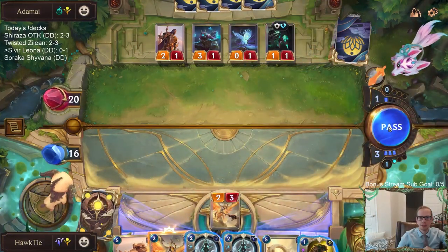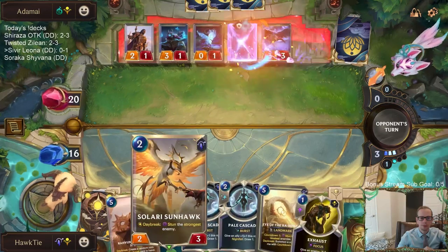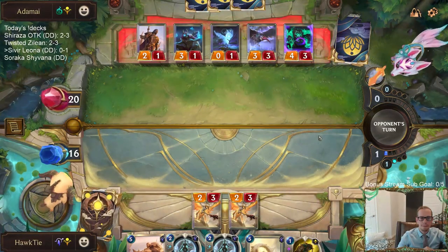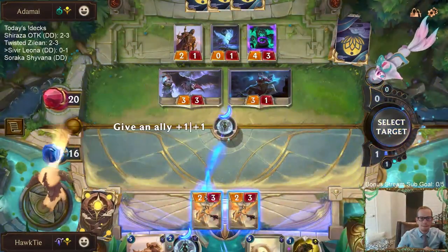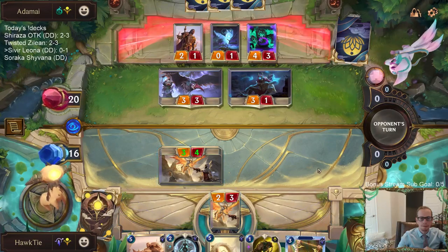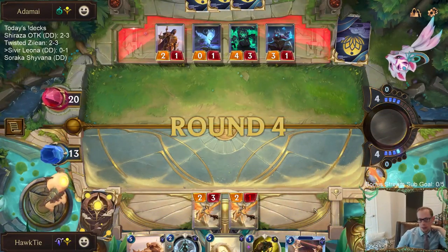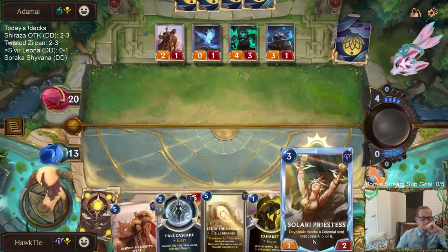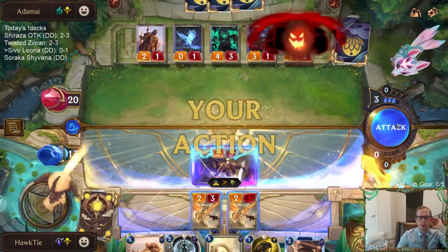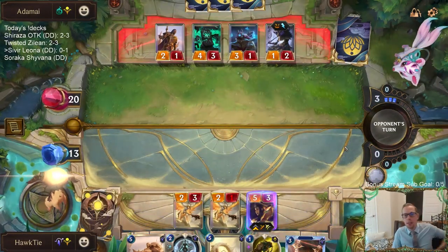Okay we actually have an exciting game. They're killing this - they always kill it. So we'll stun the 4/3. Maybe going like Solari Priestess and saving mana for Exhaust, but obviously we'll just play Sivir now and get the damage started before the level up.